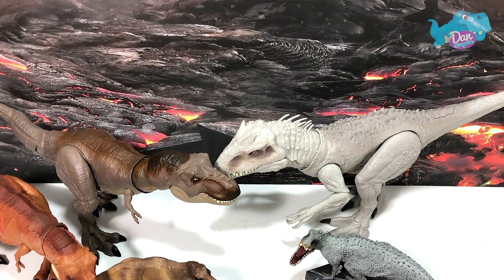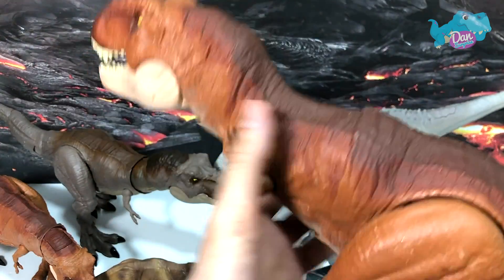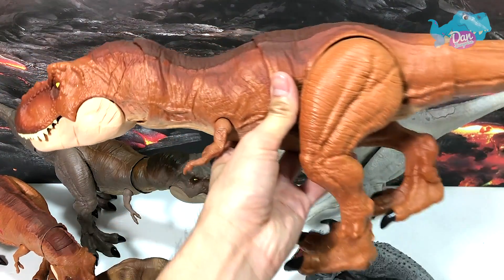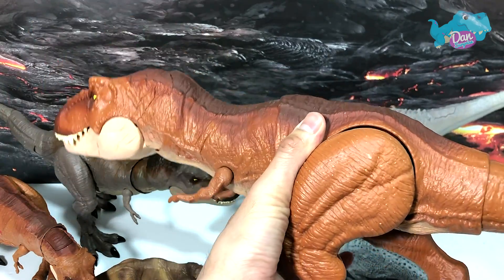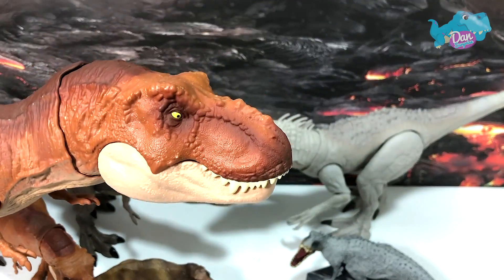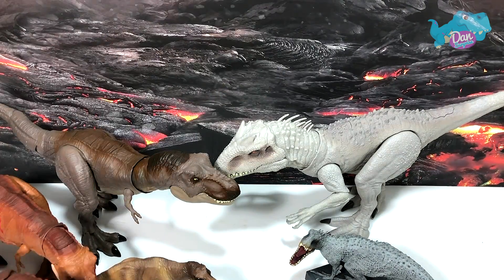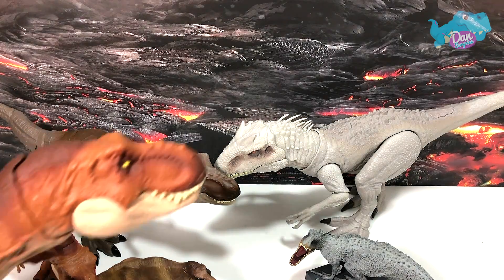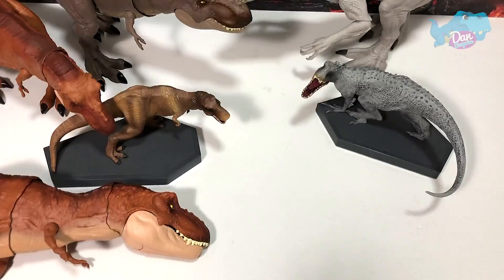We have to show more T-Rex first. Of course there are really a lot more T-Rexes compared to the Indominus Rex. Right over here we have the Threshed End Tyrannosaurus Rex. This is like one of the best playability figures - in terms of playability this is definitely one of the best out there. But this figure has some issue standing, so I'm just gonna place it lying down right in front for now.